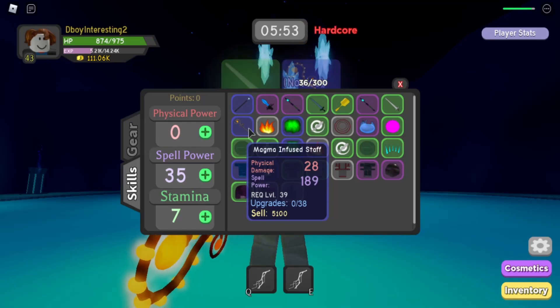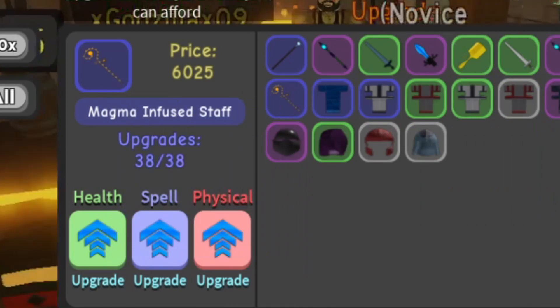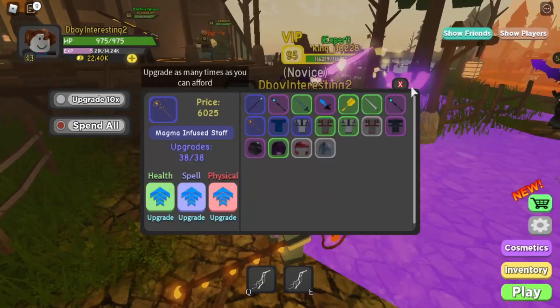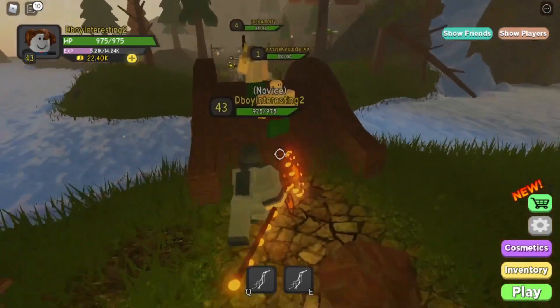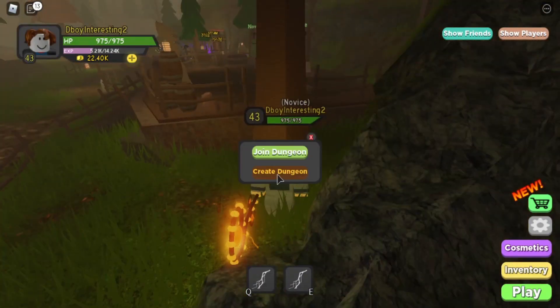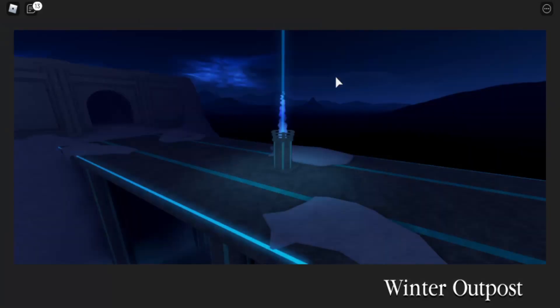We got a blue one this time — is that a good thing or a bad thing? We should max this because it has good spell power — 567, it just wiped out my cash. It's 567, which is surprisingly better than the magma infused staff, the green version. Let's check the damage: 4.9k per lightning, that's 9.8 thousand. However, we are not able to do hard mode yet — that would take approximately 5 to 6 lightning strikes, which is terrible.